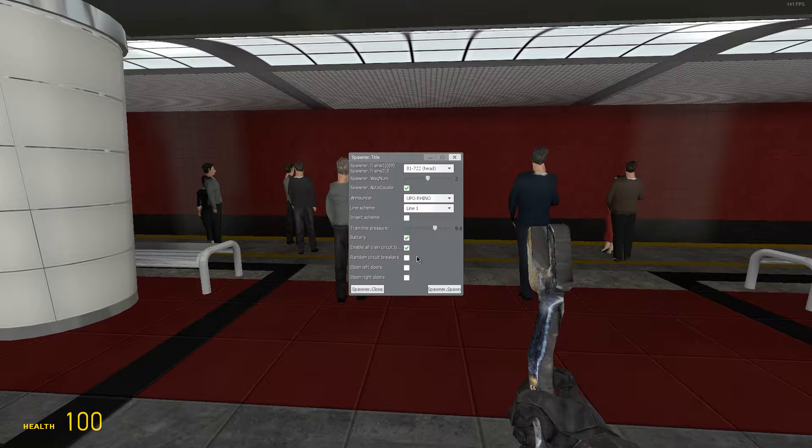Just look at the settings. With this configuration it works. I wouldn't recommend using this other option because it doesn't work correctly — the doors close when you spawn the train and I don't know why. It's some kind of bug.